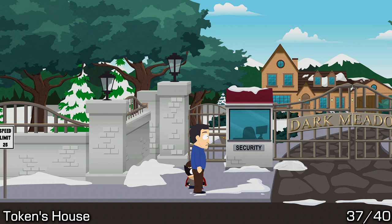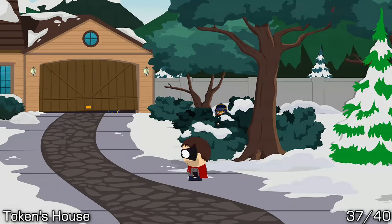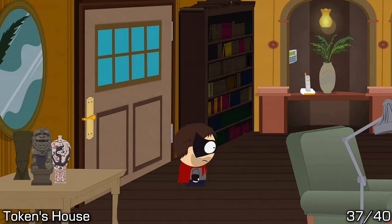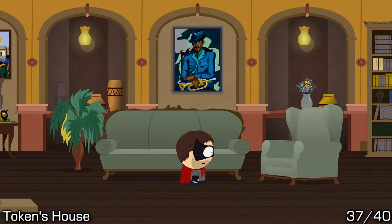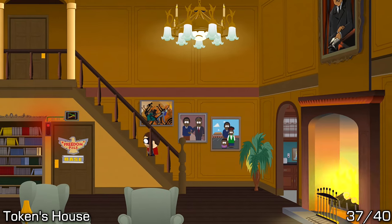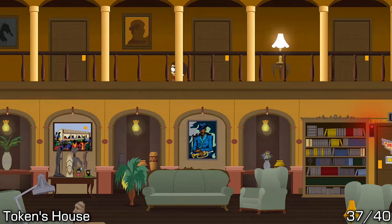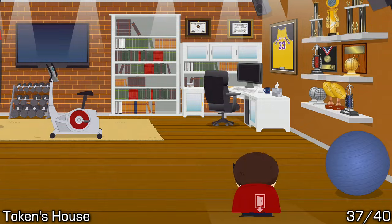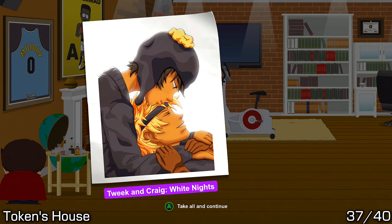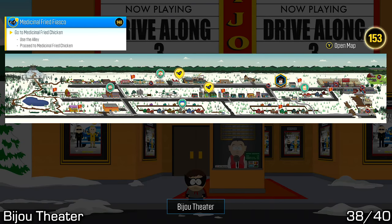Just past the Senior Center is Token's house. Token's house will be locked until you make decent progress through the story and some of the side quests, so keep that in mind — you'll need to come back. Go inside, go past everything, go upstairs and into the last room of his house, which is a gym or workout room. In this room, on the very left at eye level, pick up the art.